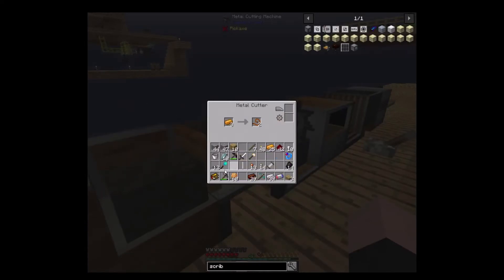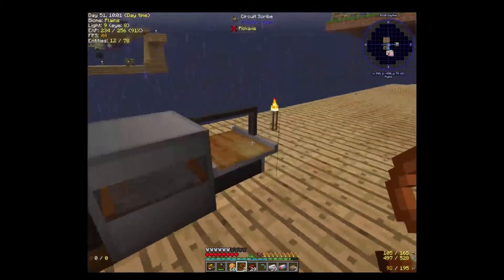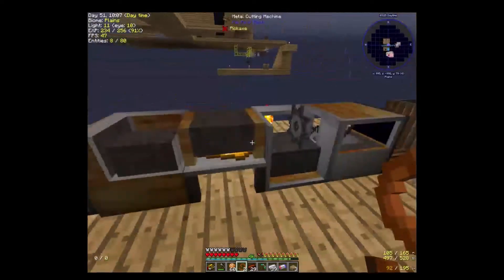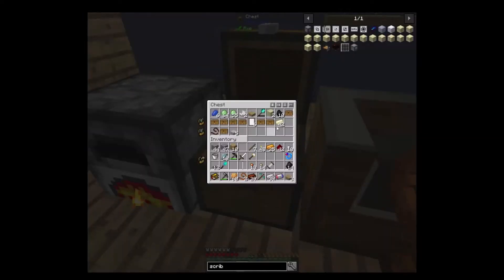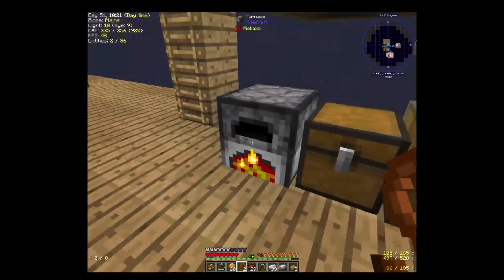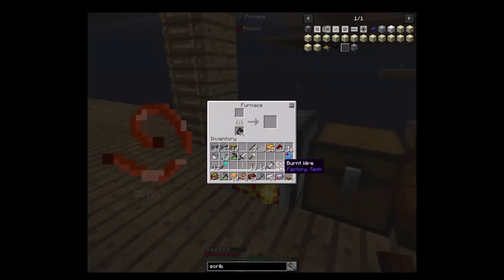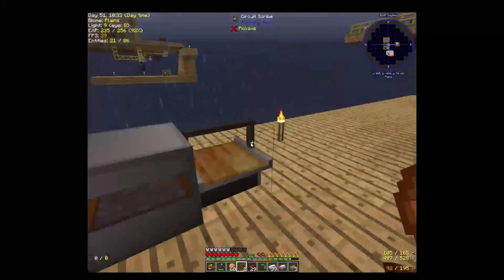Hey, I had an extra one in here anyway. So this thing needs a lot of things — it needs a motor, a blade. Let's go ahead and go make a blade or two or three. And the good thing about a lot of this is that you can get some of it back. I have three nickel blades, so I only need one of them.